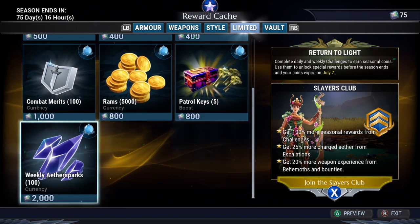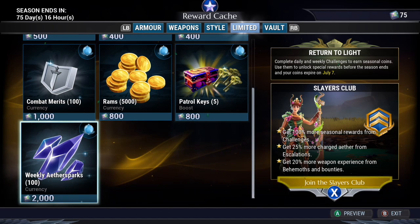For the rewards cash, you can buy 100 aether sparks for 2000 seasonal currency once per week. If you don't plan on spending the seasonal currency on anything else, you can get enough aether sparks for a reforge every week.